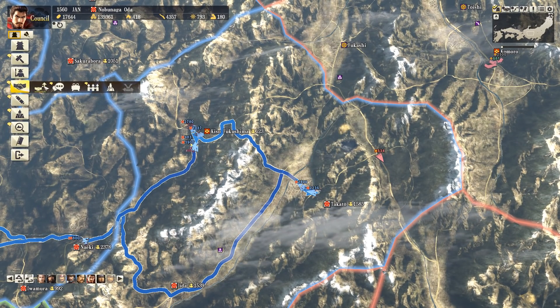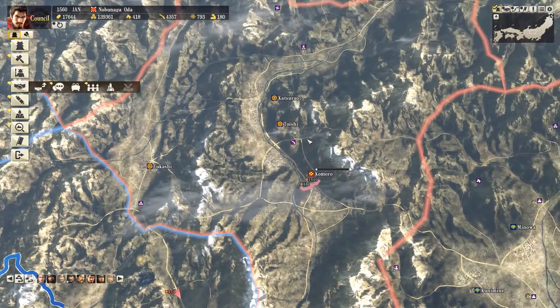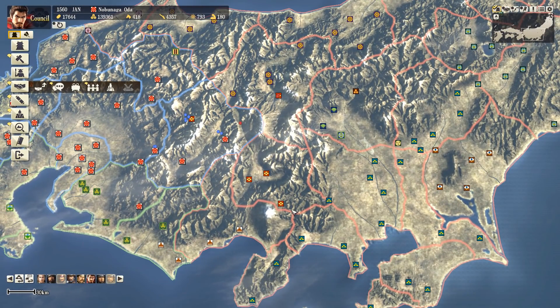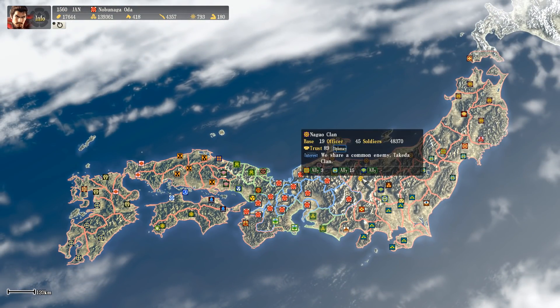As for the muskets, we can buy those as well, but to get 10,000 would cost many times my current treasury. So we're going to gradually - when I remember - buy small amounts of muskets every month and gradually work our way up towards that 10,000 count. Maybe we'll get there eventually.